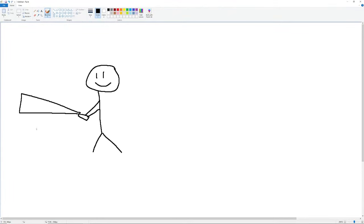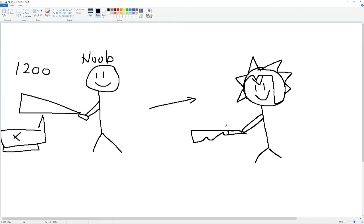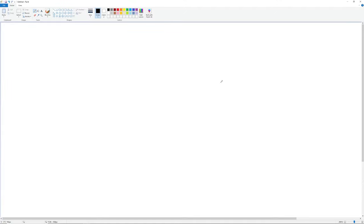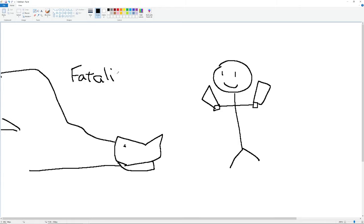Hey guys, as you progress through the game, you may be interested in finding out how to deal bigger numbers. As we all know, bigger numbers equals more damage, which makes us a better player. Now that you have slain Fatalis and are decked out in his skin suit, you can finally relax. The challenge is over, right? Of course not, because then I wouldn't have any content to milk for this video.